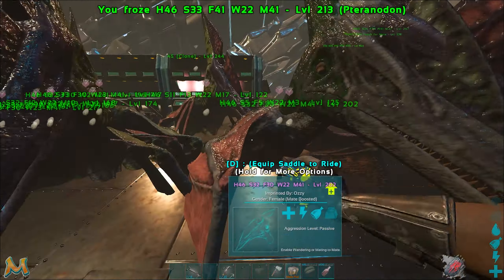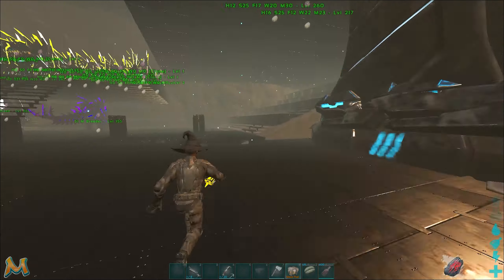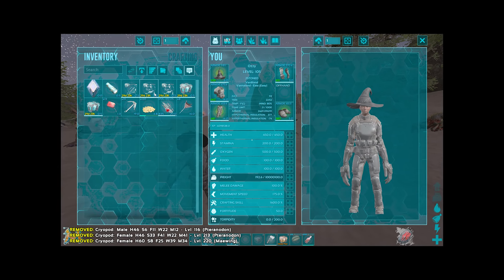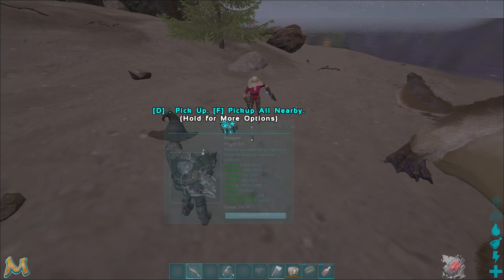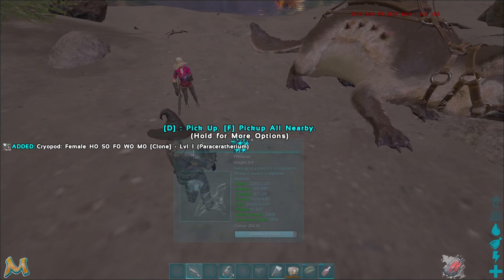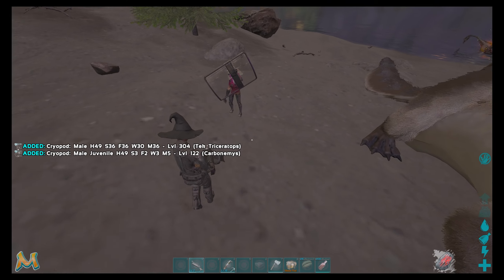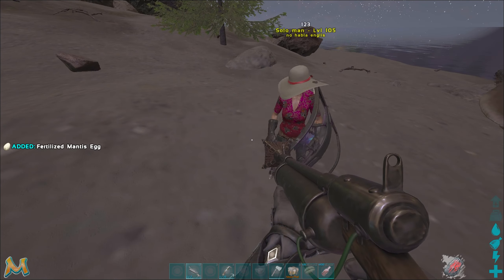One of my friends wanted to do a trade with me - he wanted our PT and maewing lines so I gave them to him for the eraser, carbo and mantis line. I dropped him the stuff he needed. So here is your eraser, there that's my PT, triceratops, arbonemis and mantis egg.